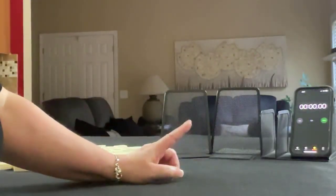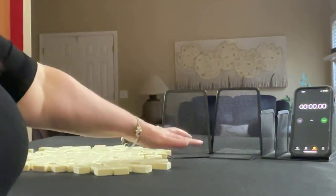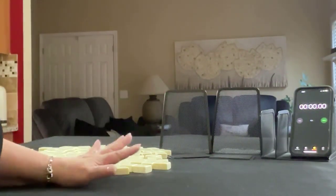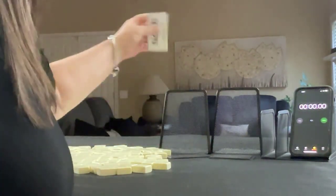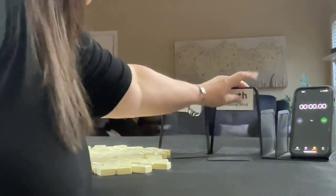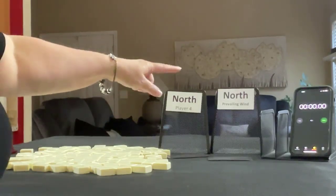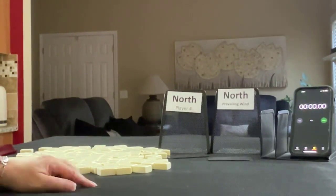I have my smartphone here with a stopwatch app. We're going to do three sprints, and I'll drop cards to identify which player we are and which player is prevailing. For the first one, we're going to be North — player four — and North is also prevailing. We'll get 13 tiles for the first sprint.